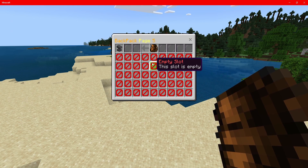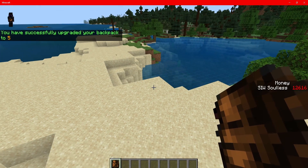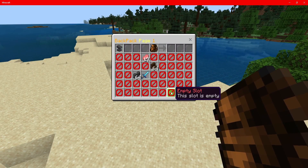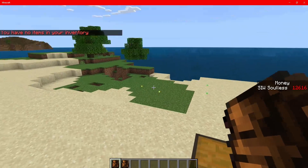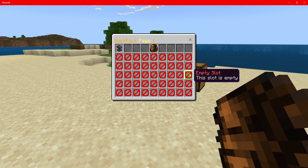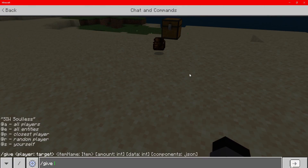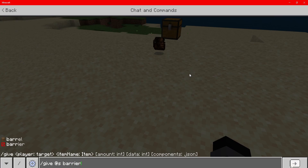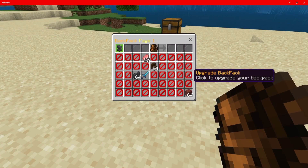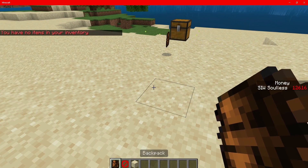We've banned a few items, such as the backpack itself. If we give ourselves another backpack, as you can see we can't actually put it in there — opening a brand new backpack shows it's separate with no items. They are individual backpacks. We've also banned the barrier block. If we give ourselves a barrier and some sand, open the backpack and click anywhere, you'll see we've got sand but no barrier because we've banned it.